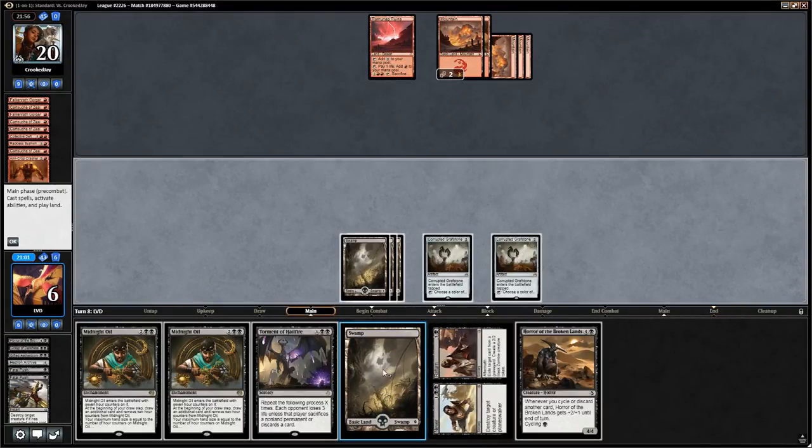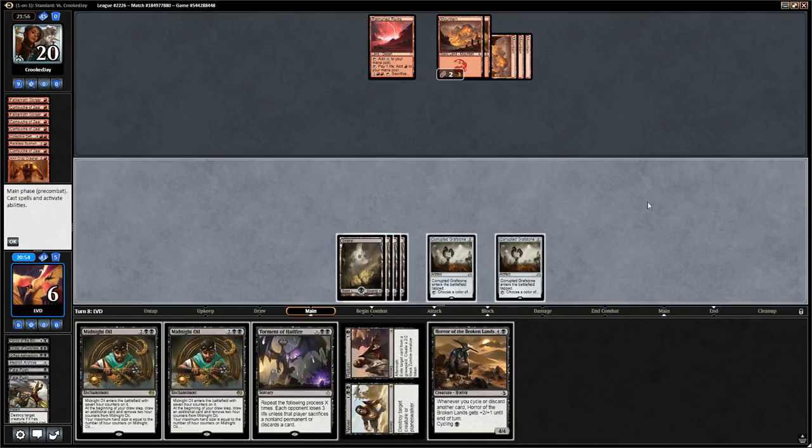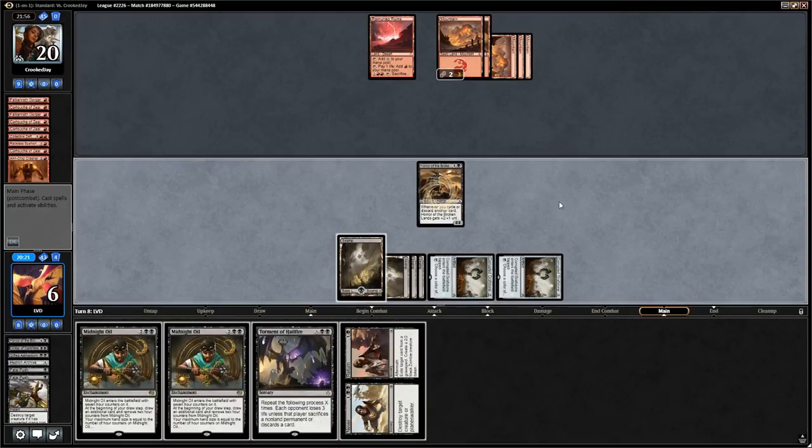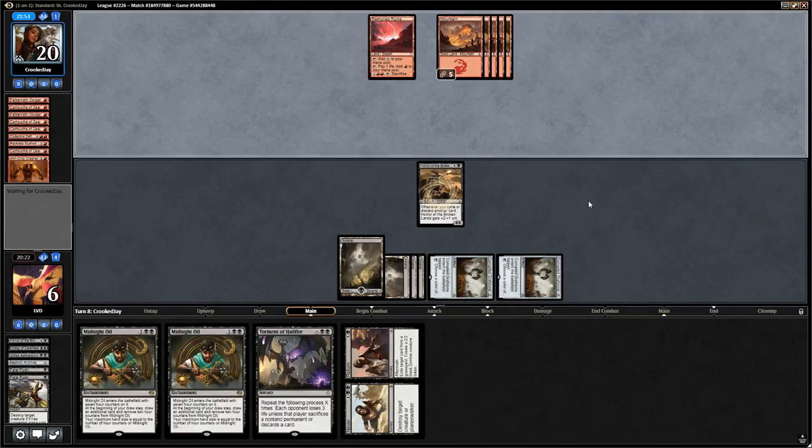We're still at 6 and now drawing some lands. We can Torment for X equals 4 here, or play Midnight Oil, or cycle the Horror. We could play the Horror to apply some pressure and then set up a big Torment of Hailfire. There are great cards we could draw into with Midnight Oil like additional Gifted Aetherborns, but I think we'd rather cast the Horror and then say go, then maybe cast a Torment next turn.